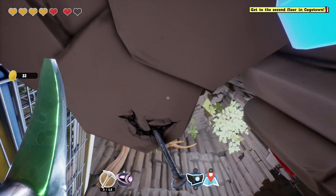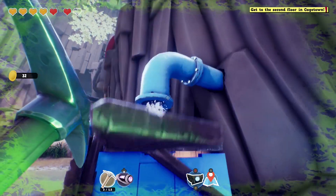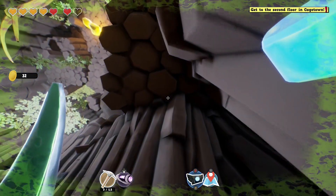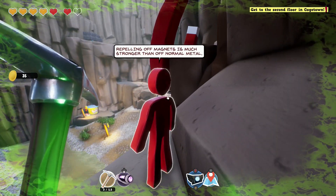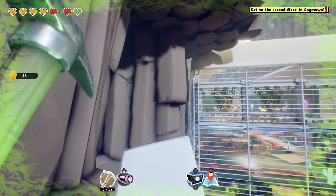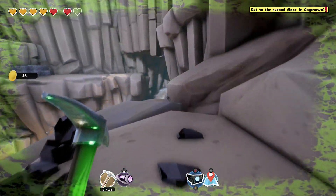Okay, we should be able to make this jump. Yes! And make that one. We made it up now. Bit of gold. Repelling off magnets is much stronger than normal metal. Okay, well that might be a clue. If we can propel ourselves really far here — that really is more of a push, isn't it? And we're making progress. How are we going to get up there? I guess we have to make it that way. There's stuff over there too.